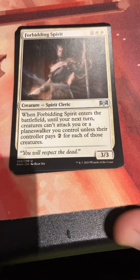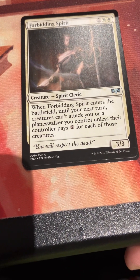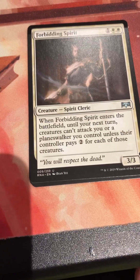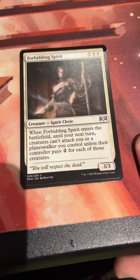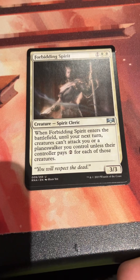Forbidding Spirit - one white white for a Spirit Cleric, a 3/3. When it enters the battlefield until your next turn, creatures can't attack you or a Planeswalker you control unless their controller pays two for each of those creatures. Sometimes you just needed to take a turn off and this guy kind of helped.